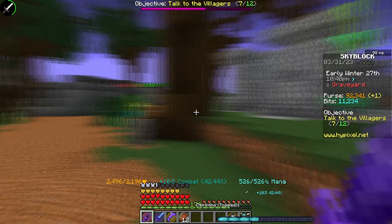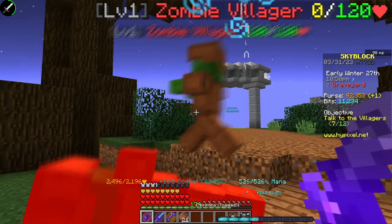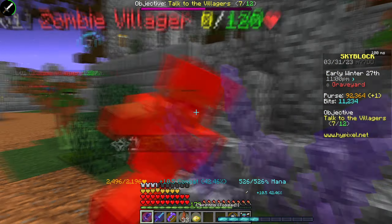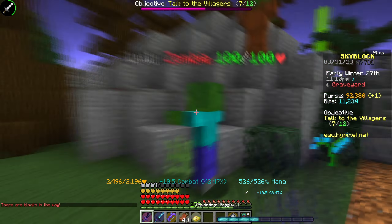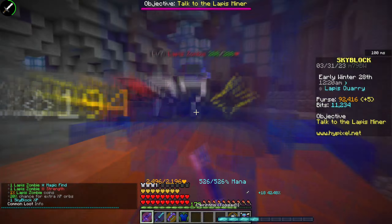The first method is graveyard farming. It's really just going around and hitting zombies to gain early game combat XP, especially if you don't have a good weapon or sword. Zombies are probably the easiest to kill, so the graveyard is definitely one of the good ways to get combat XP.